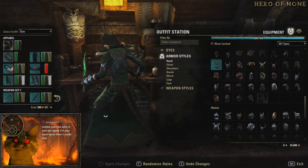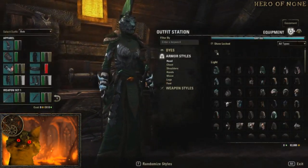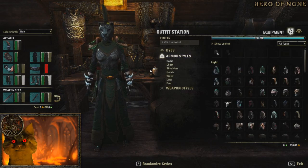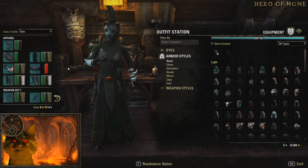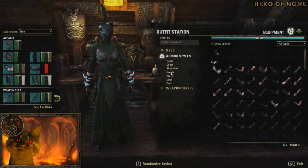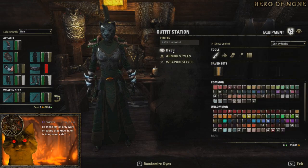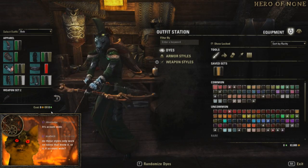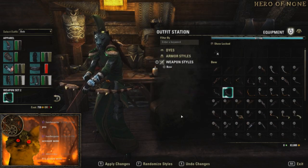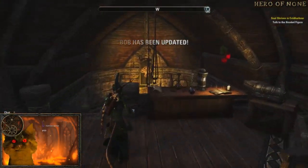Otherwise I think it's pretty good here. You still have the standard stuff here, and I'm pretty sure this is applied to ESO Plus members, but I'm not sure — gotta read up on that a little bit. Weapon dyes on the weapons I have to say is kind of nice at this point, because before we couldn't do anything about it. Let's go ahead and do a Barbaric. So you can do these as well.